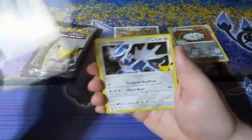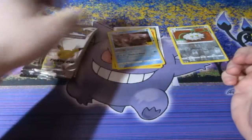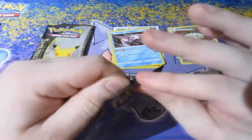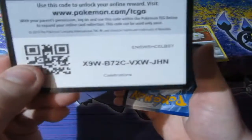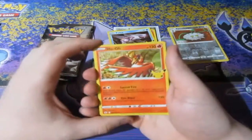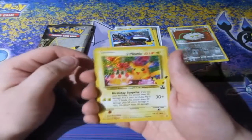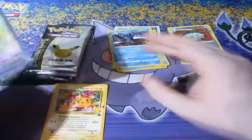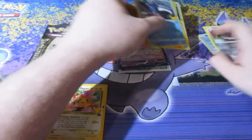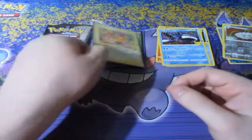First Celebration pack: we've got ourselves Professor's Research, Dialga, Palkia, and a Ho-Oh. Nothing huge there, but they are Holos. Then we got a Ho-Oh, Kyogre — and there we go, we get ourselves the Birthday Pikachu right there! Very nice indeed. And the Zacian V! That's a really good start, people. We got the V card, and the Birthday Pikachu. Beautiful — good start.